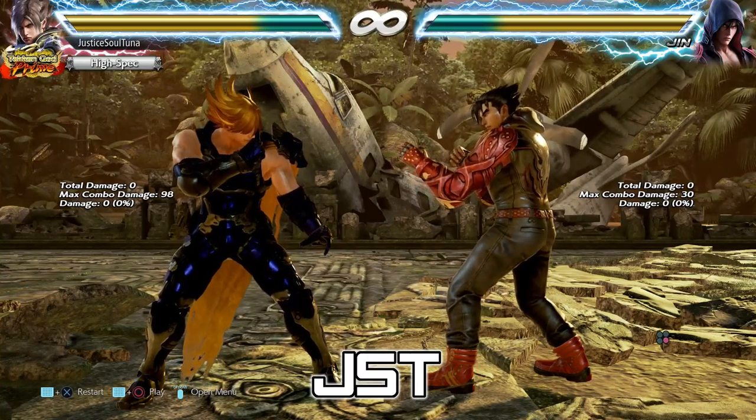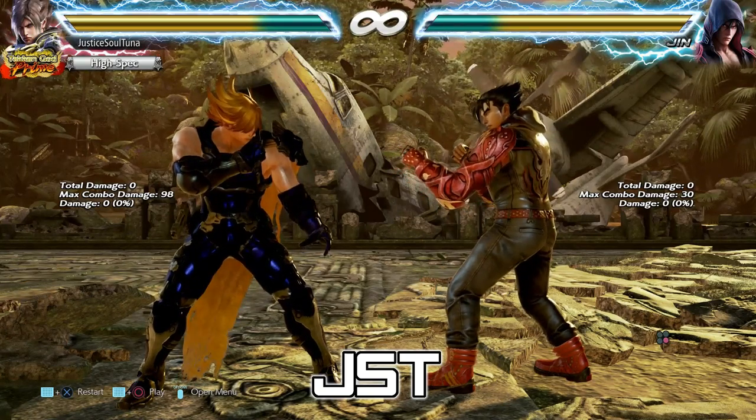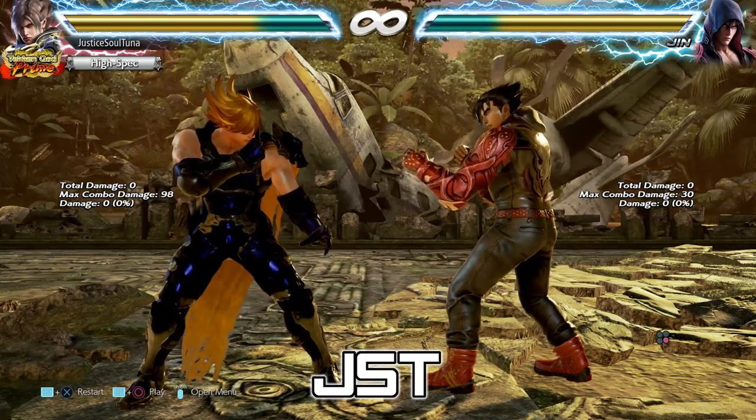Up 4-3 is hilariously underpunished — criminally underpunished. It's one of the most underpunished moves Lars has, even though it's minus 20 or more.